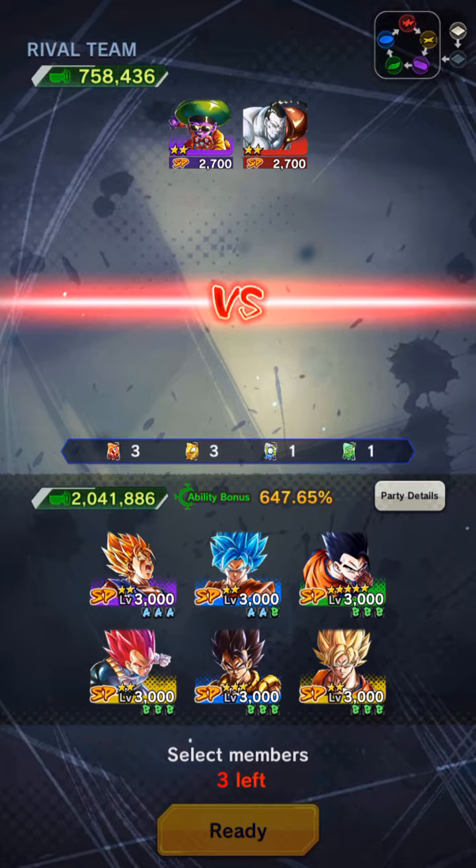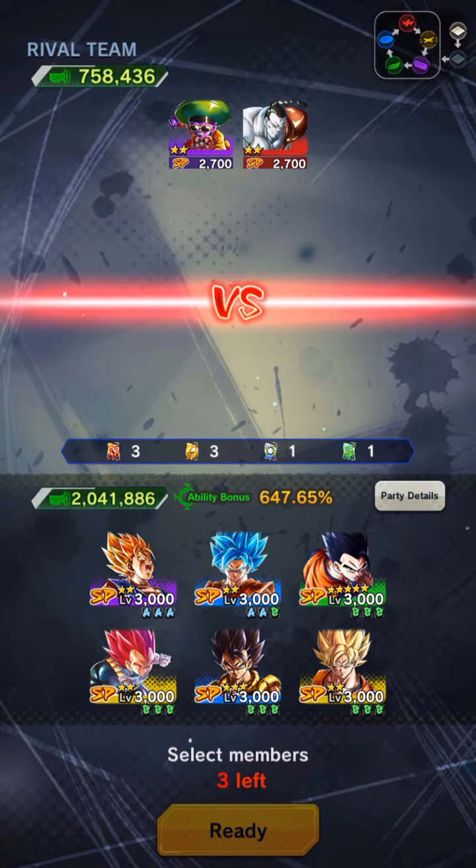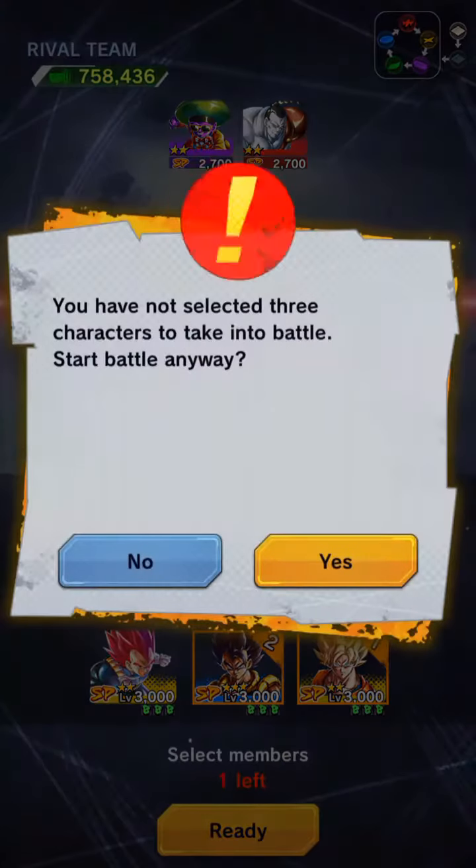Up here you can see the element advantage indicators. We're facing a purple and a red, so yellow beats purple and blue beats red. We have Blue Goku but I feel like we've used those two a lot, so we're gonna go ahead and use Super Saiyan Goku and Gogeta instead. Let's go right into it.